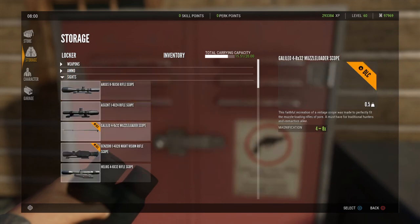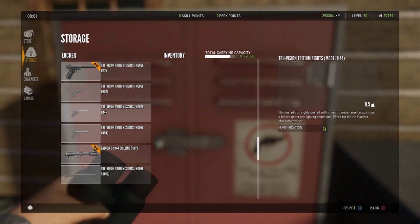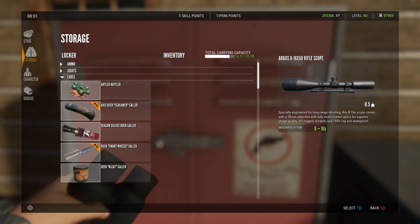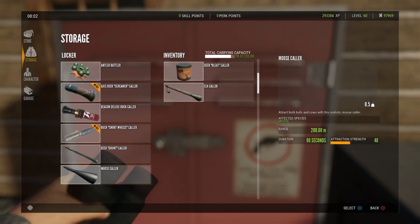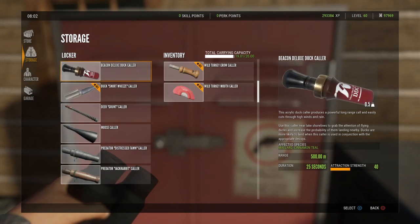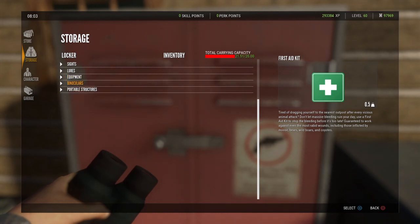Now we're going to select our sights and take the shotgun scope. It's a little bit to scroll back up, but once you come back in here and just want something specific, it makes the world of difference — so much easier. We're going to hunt some mule deer, some elk, and we're going to take the turkey collars with us. Now we're getting up there in weight, and we're going to take our scent eliminator. Now I have everything in my inventory that I wanted to select.